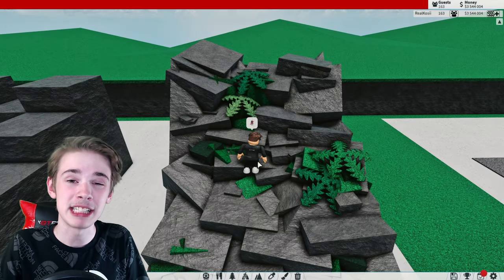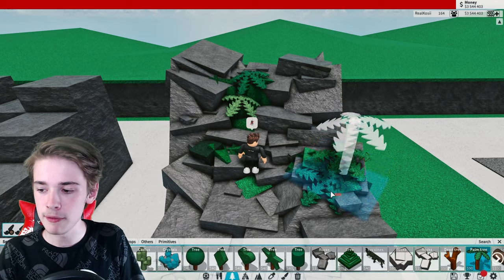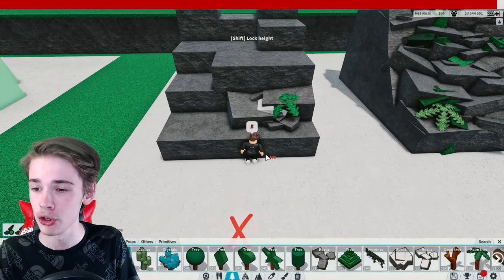Another nice tip to spruce up your rocks is adding some vegetation. I've done this with just some palm trees which I've sunk into the rocks, as well as some little trees which I've again sunk into the rocks like that.